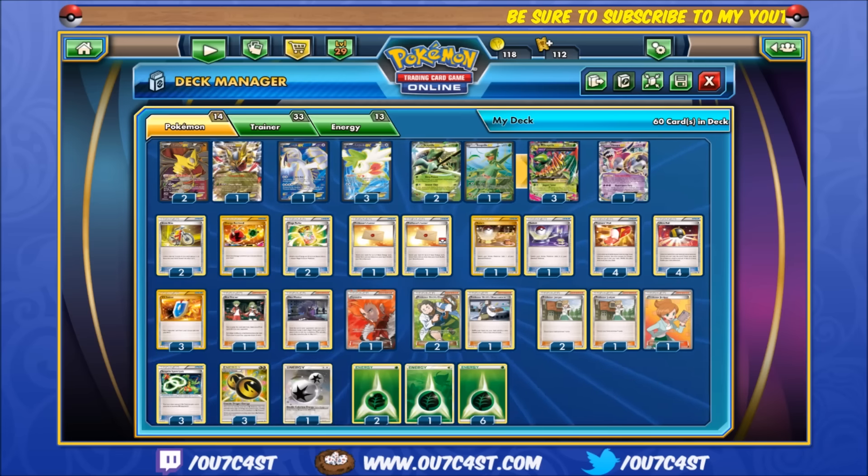Lugia is thrown in there to become a powerhouse Pokémon if you need to deal out large amounts of damage quickly at the beginning of the game — a pretty self-explanatory Pokémon.